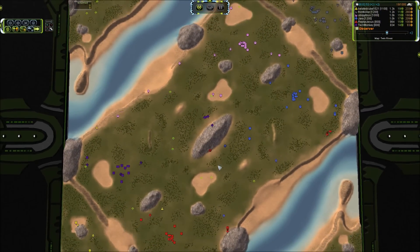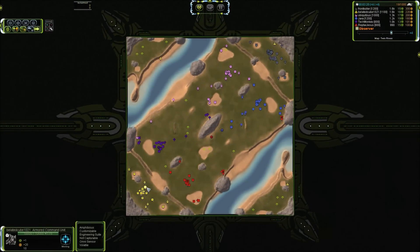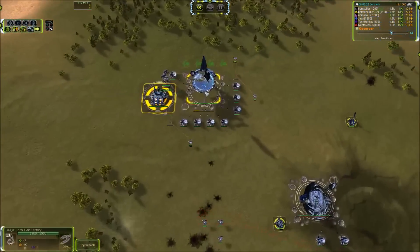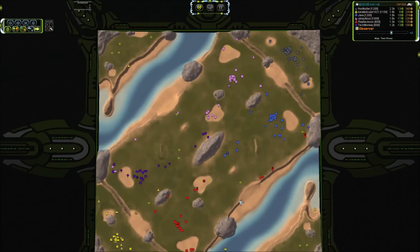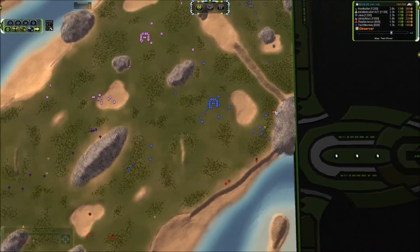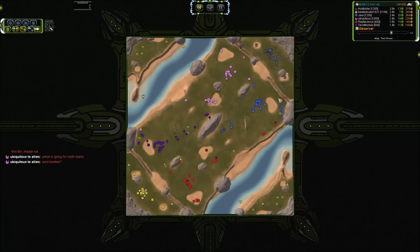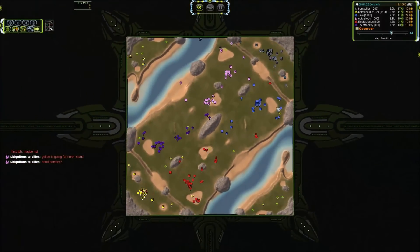Great job on that interception. We've got a little bit of a run-by on the left hand side — a tank, artillery, and a scout. There will be drops from both air players. Bladed Cube has actually got two transports out; he's going to go for the southern island and the northern island. That lab is now up to two kills — it got the veterancy — one engineer and a mass extractor. So great deal there.